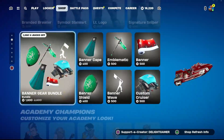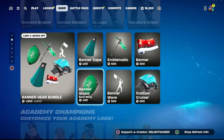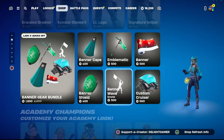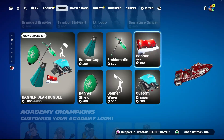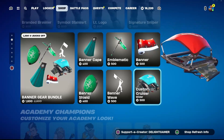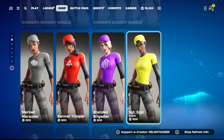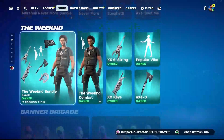I'm not going to go through all of the Academy Champions skins because I covered them in another video already. You have the Banner Gear bundle for 1,600 V-Bucks. The Banner Cape is 400 V-Bucks, the Banner Shield is 400 V-Bucks as well. You have the Emblematic pickaxe for 500 V-Bucks, the Banner Wave emote with your banner on it for 500 V-Bucks, the Banner wrap for 500 V-Bucks, and the Custom Cruiser glider for 500 V-Bucks.